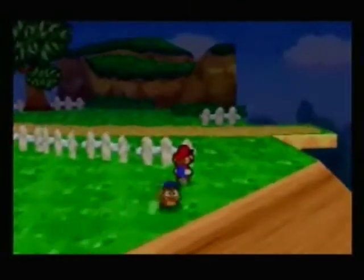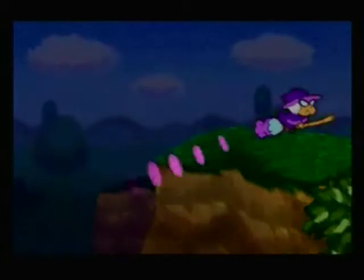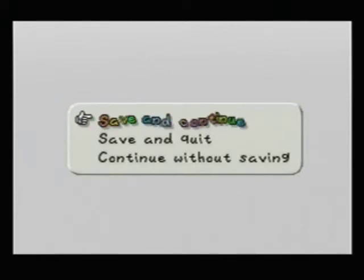Kammy Koopa was watching us, and now she's off flying back to Bowser. And with that, that's going to end it here, folks. Next time on Let's Play Paper Mario, we're going to find out what's after this saving and continue screen. Will we ever get to Shooting Star Summit? Will we ever rescue Princess Peach? And where in the world is Luigi? Find out maybe some of those answers and more next time on Let's Play Paper Mario. Until then, folks.